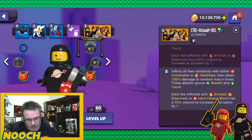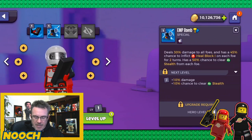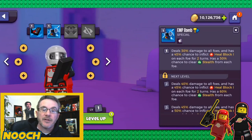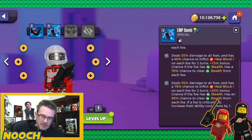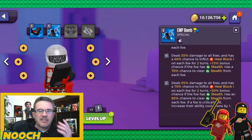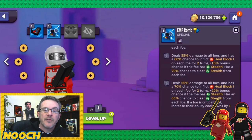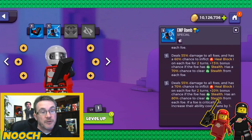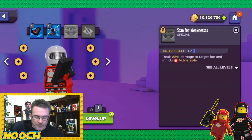Kartofsky's EMP Bomb at base: 30% damage to all foes, 45% chance to inflict heal block one on each foe for two turns, 50% chance to clear stealth. At max: 55% damage, 70% chance to inflict heal block — plus 20% bonus if they have stealth — 80% chance to clear stealth. If a foe is critically hit, increase their ability cooldowns by one. That last part only comes in at level five and is a huge deal worth the upgrade.